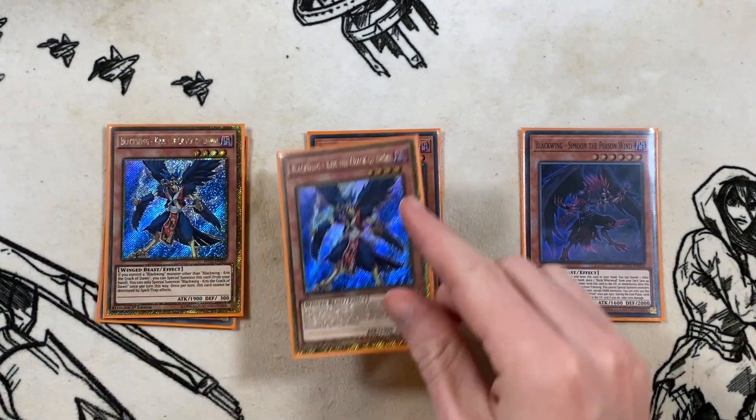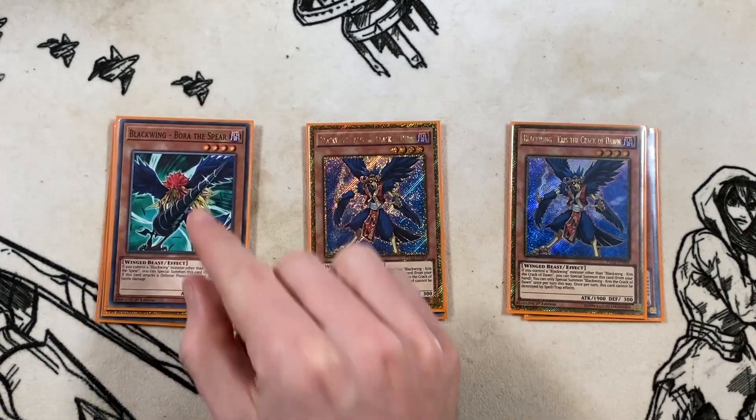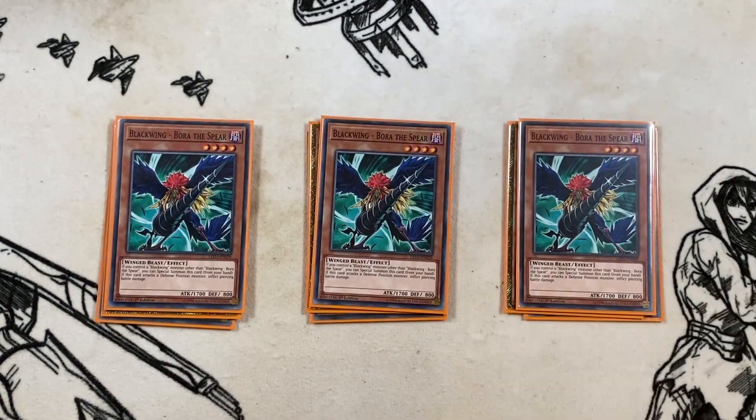Then we've got three copies of Chris the Crack of Dawn — just a free summon. Three copies of Bora as well, again a free summon. The level fours matter a lot more in this build because you're going to be looping some stuff in the extra deck, so it's important to have as many level fours as possible.